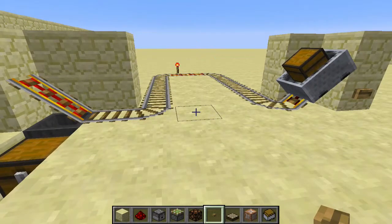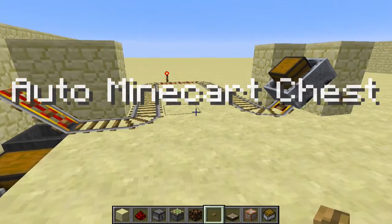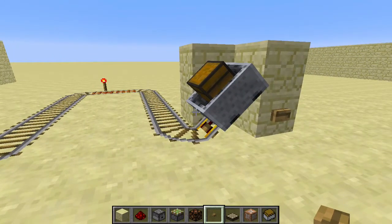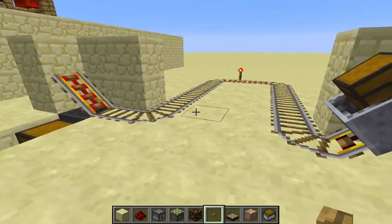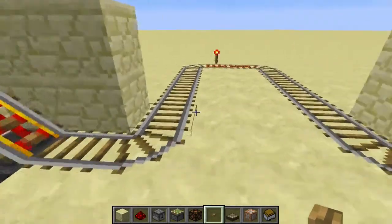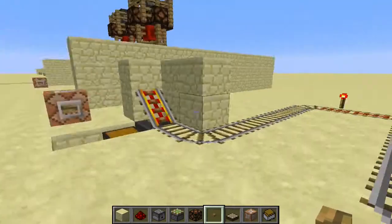Welcome back to Redstone for Dummies. Today I have what I call the auto mine cart chest. It's useful when you're in a mine or cave doing mining trips — instead of having to go all the way back to your house to empty your inventory and then coming back down, you just build this setup. This part goes in your house, this part goes in the cave, wherever you want it to be. Just make sure both sides are connecting.